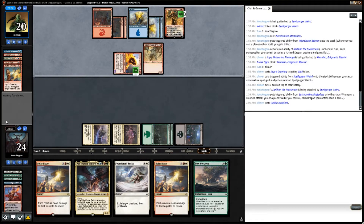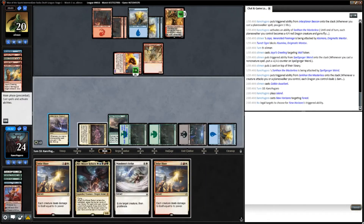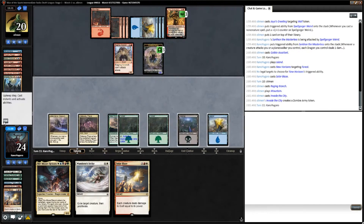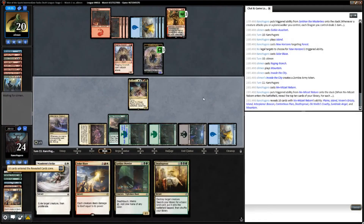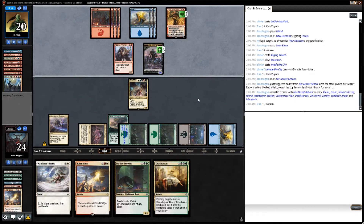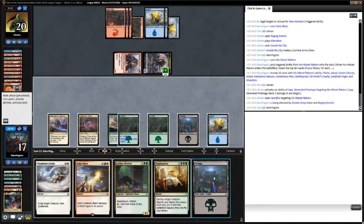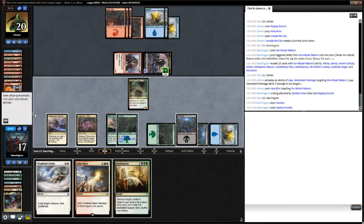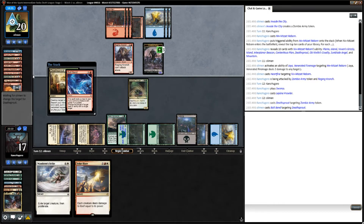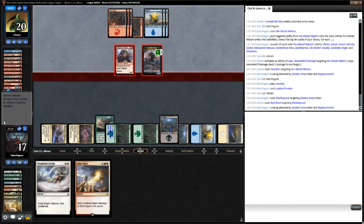They play a Goblin Assailant. We untap, land a New Horizons, and fire off our first of two Solar Blazes to wipe the board. Our opponent lands a Crunch, plays a land, and amasses. We cast Niv-Mizzet and draw a Deathsprout off of him. Our opponent untaps, shoots Niv-Mizzet with Jaya, heartfires Jaya to kill Niv-Mizzet, and gets in for damage. We untap, cast a Leyline Prowler, and pass turn, leaving up Deathsprout. As our opponent goes to combat, we Deathsprout the Amass token to prevent the Crunch from attacking. Our opponent bolt-bends the Deathsprout onto our Leyline Prowler, which hurts quite a bit.